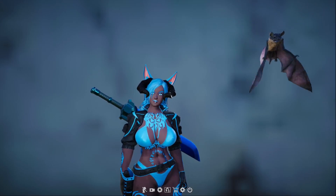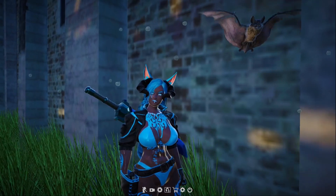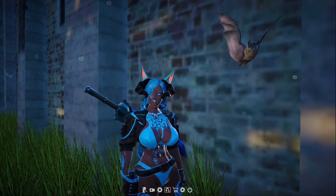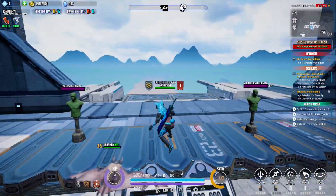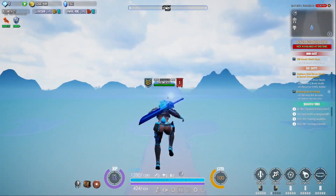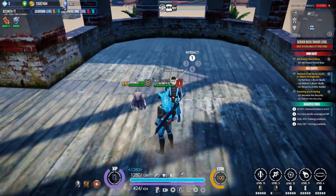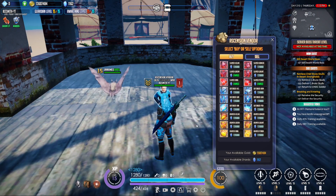Hey guys, welcome back. In this video we're going to be talking about the ascended armor sets. So the first thing you have to note is where can you get ascended armor — you just have to go to Sentonia Islands, take the launcher, and run straight forward into the building you see in front of you after landing. You're going to be talking to the ascension vendor here, who will have the ascension armor.